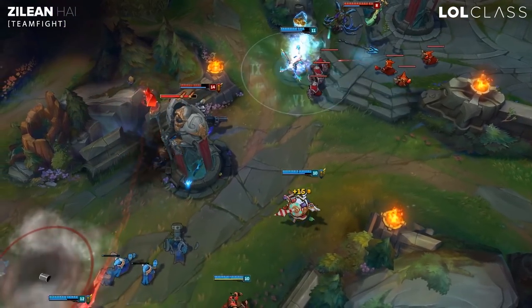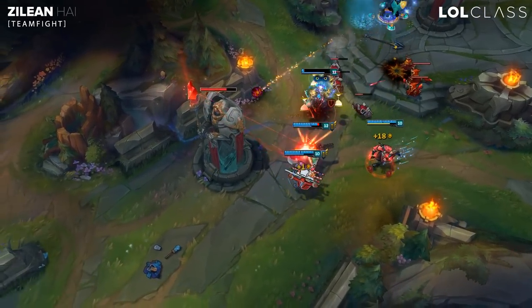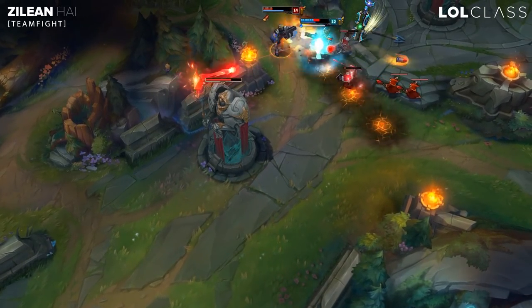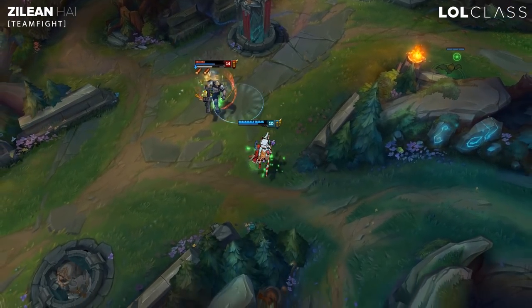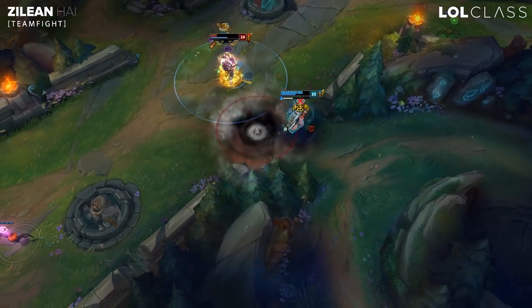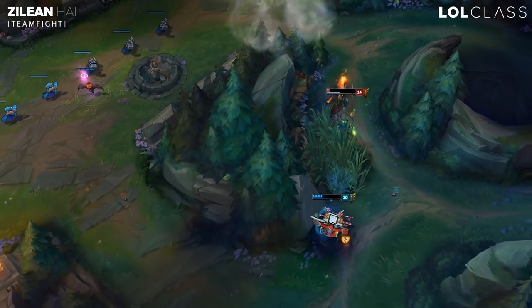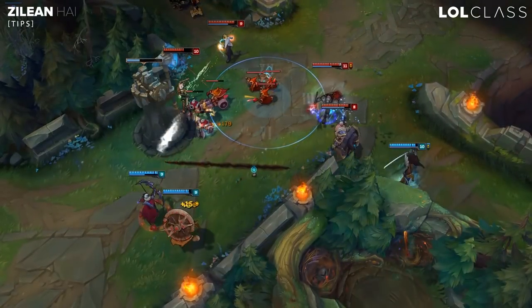Make sure you save your AD carry with your ultimate, and make sure you're throwing bombs throughout the teamfight. If you can get a double bomb, that's really good. If not, make sure you just keep throwing bombs consistently throughout the fight. Outside of that, you'll want to be speeding up your AD carry generally, so that he can move around quickly and get good damage in without being in danger of dying. So make sure that you're standing in a good position as well.